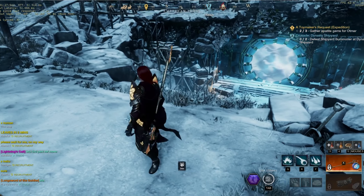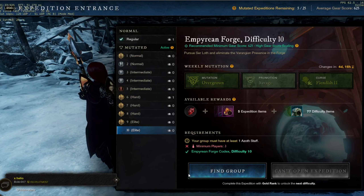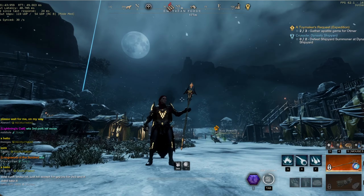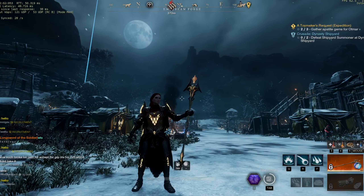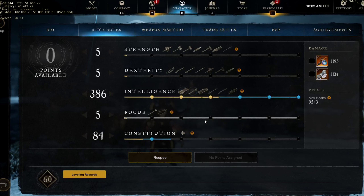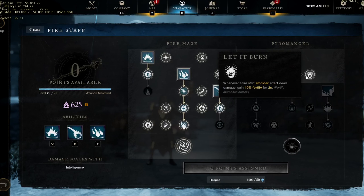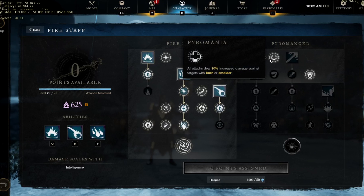For mana potions I just keep spamming artemil infused potions. On all my tools I have gathering alacrity because I want to run faster after gathering and I want efficiency too — harvesting speed quicker. You want alacrity and efficiency on your tools, it makes everything better. And yeah, that's it overall. New dungeon already in Empyrean Forge.